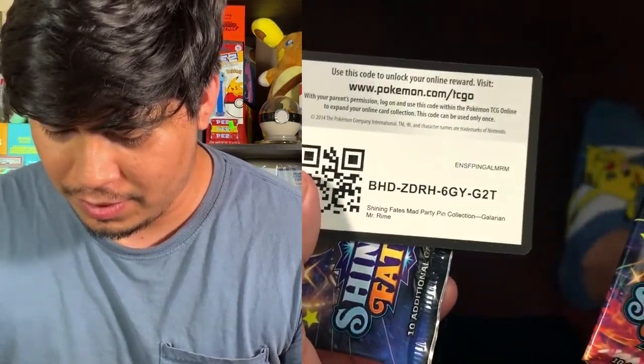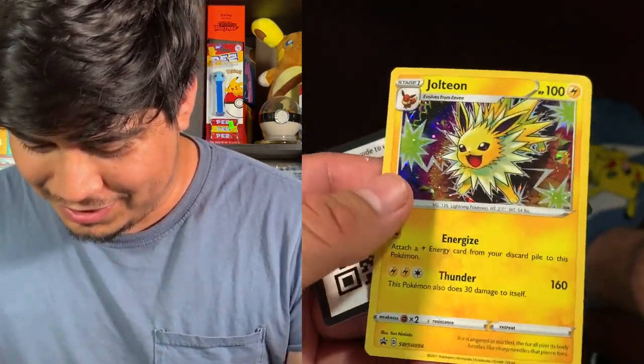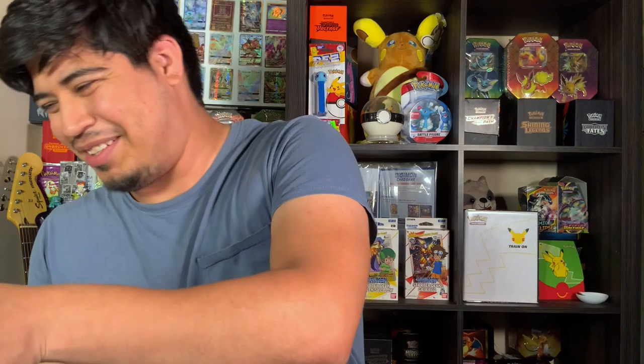Alright so we got a Mr. Rhyme — I was about to say Mr. Mime — we got a coin, a little pin, and a code card. Then we got three Shiny Fates packs, our XY Break Point, and a blister pack of Battle Styles. I do have a booster box of Battle Styles I have yet to open because I have so many packs. Here's the QR code — sorry Jolteon, I bent it a little bit.